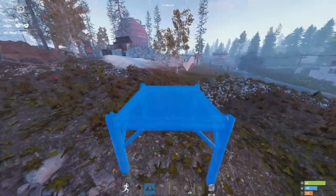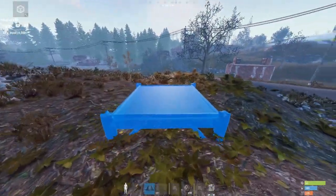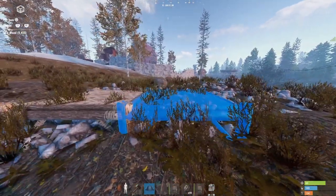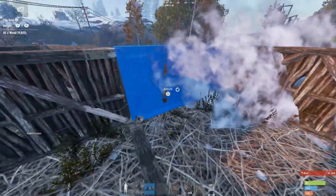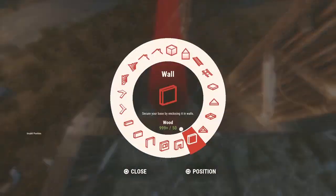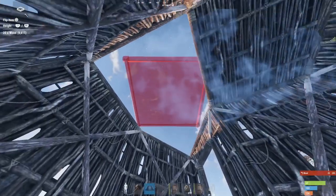Now let's jump right in and learn the build. You're going to need relatively flat ground to start this build off. Once you've found your flat ground, place 2 square foundations and a triangle foundation coming off of that for the airlock. Then put half walls the entire way round and 4 walls on top of that. Obviously place your doorways in between this, then place your ceilings.